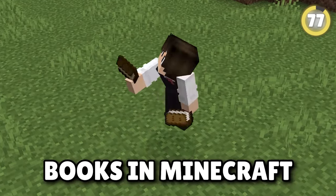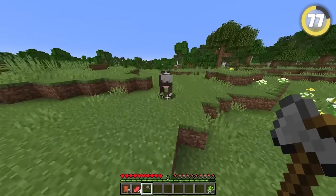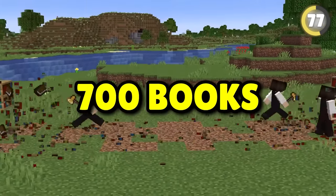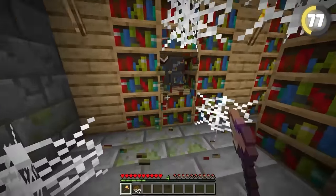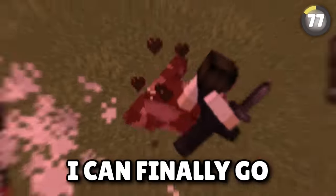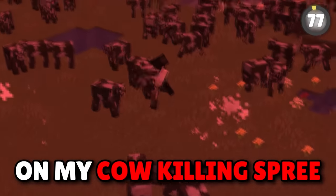Gathering books in Minecraft takes forever, but there's a secret to get up to 700 blocks' worth in an instant. If you find a stronghold with a single library and break each bookshelf, you get a maximum of 699 books.